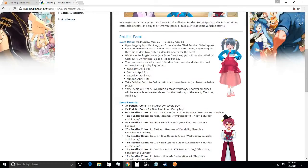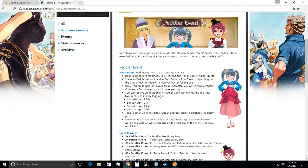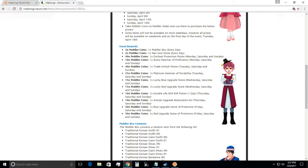So I'm going to go over here — this is the actual event. As you can see, peddler event. It started on March 29th and it's going through April 18th, so nine more days as of today. You have to go and do this. It's very good to log on just to get the peddler coins during the last week. Here are all the event rewards, and you can see what days they actually sell. Peddler box sells every day. Now stone every day. Everything else has its individual days.